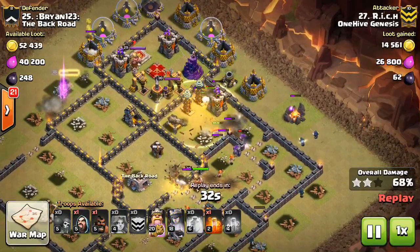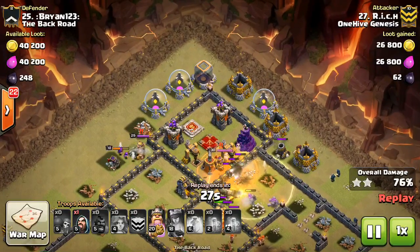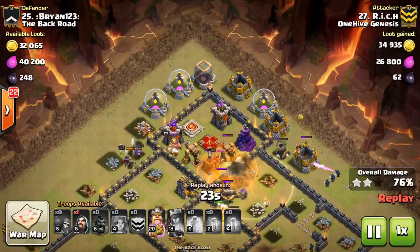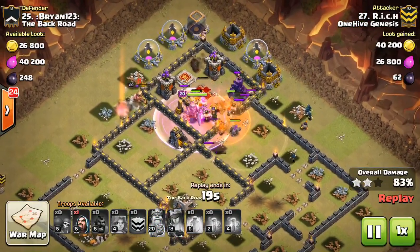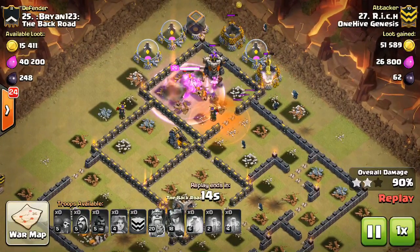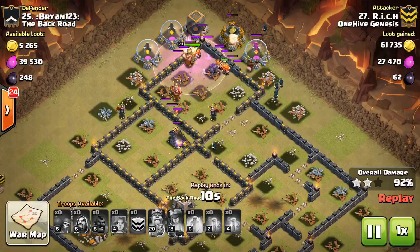He has so many still left up — drops that next heal, just now dealing with the heroes. The Queen did just fine and she'll step up and take out the enemy King. By clearing out the trash buildings as the Valks went around the base, he made sure they all stayed within the base and kept progressing in that clockwise or counterclockwise motion.